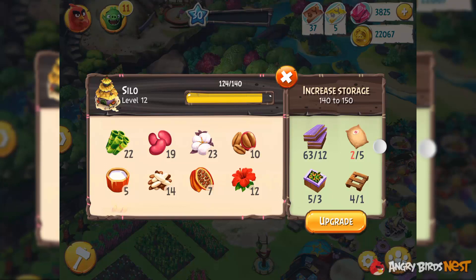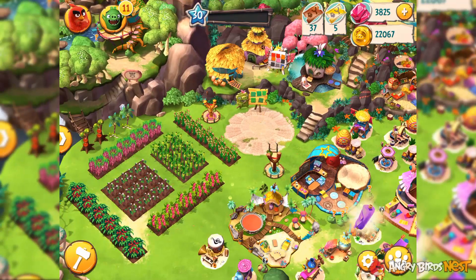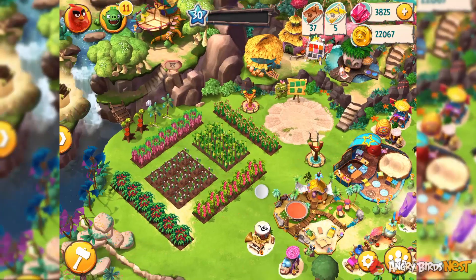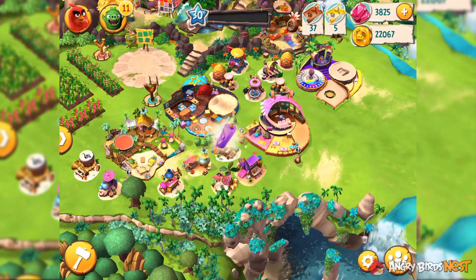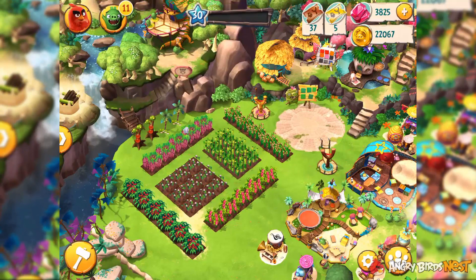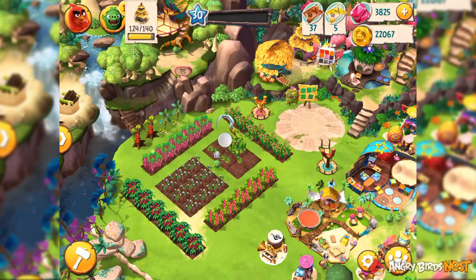However, the way to get these items is actually very tricky. Instead of buying them from a shop or something like that, you get them randomly when harvesting farming patches or collecting items from workshops. So let's try harvesting bamboo and we'll see if we get any of those items.